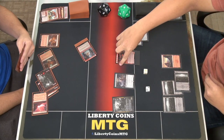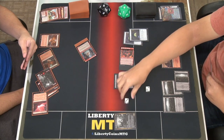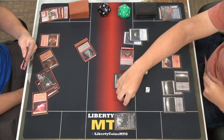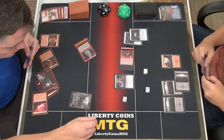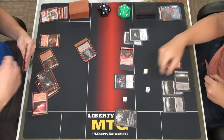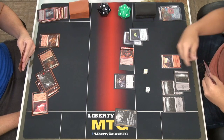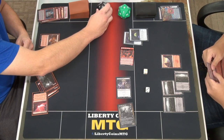I'll pay a mana, tap this to make a copy of that guy — that gives me another blood token. I'll use his tap ability since he has haste and target that guy. It'll get minus six minus six — yeah, it's twice the number of blood tokens. Combat phase — I'll attack with both these guys for six damage. I go to three.